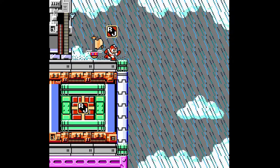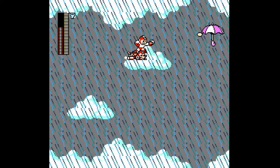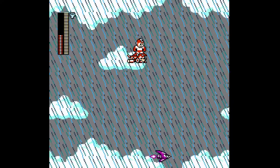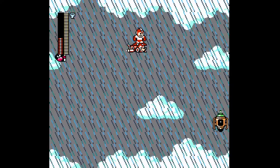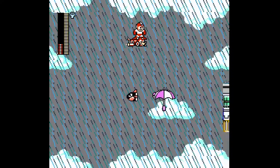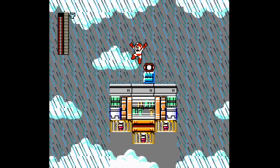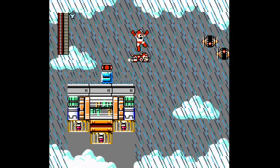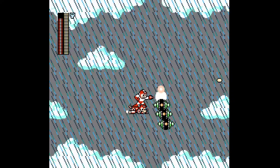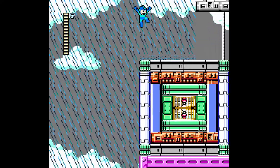I wanted to use the windstorm to kind of propel myself forward there. And this might be an issue — can I even make it to the energy balancer now? There probably should be another energy balancer there at the first checkpoint, because people might have gotten stuck there while playing your stage, and it would be a little bit annoying to start over again.